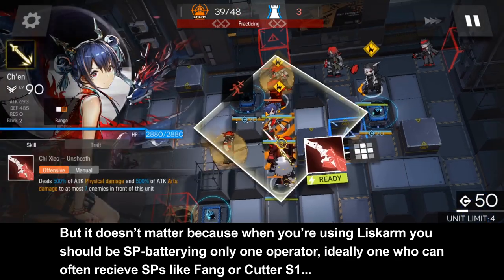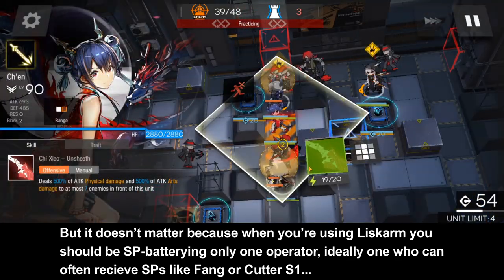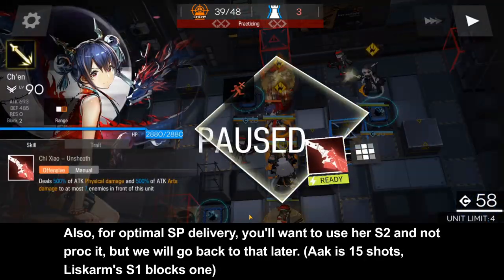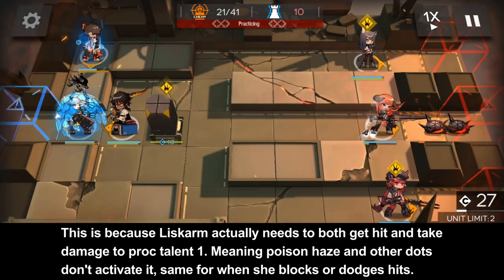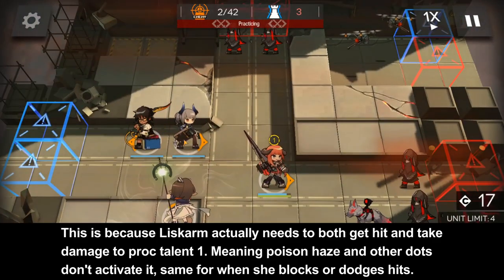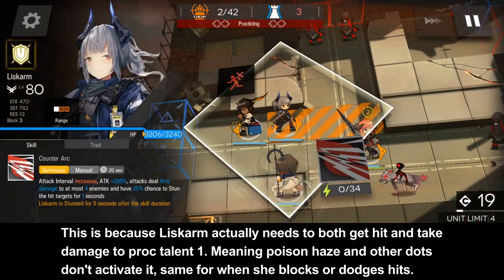But it doesn't matter, because when you're using Liscombe you should be SP-battering only one operator. Ideally one who can often receive SPs, like Ting or Kota Skill 1. Also, for optimal SP delivery, you'll want to use your Skill 2 and not proc it — but we'll go back to that later. Liscombe actually needs to both get hit and take damage to proc Talent 1, meaning Poison Haze and other darts do not activate it — same for when she blocks or dodges hits.